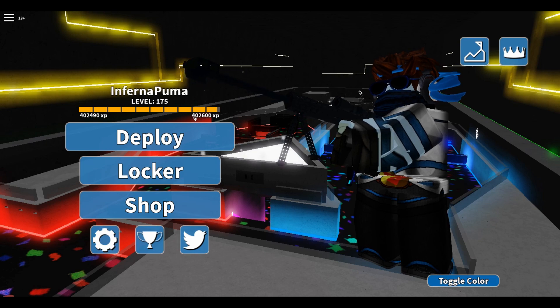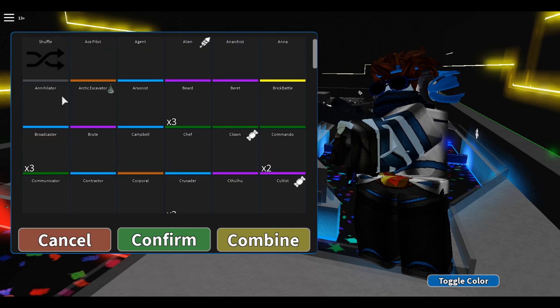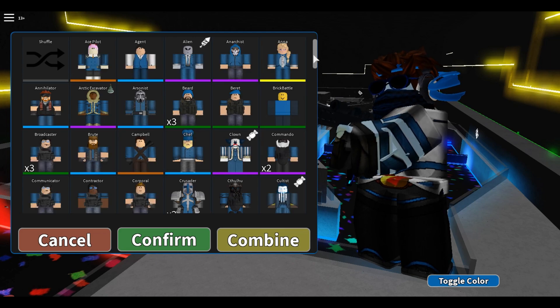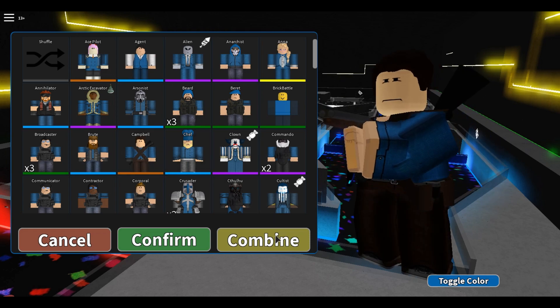Now first, what you're going to want to do is equip the Camp Bell character. If you don't have this character, all you have to do is just buy it from the shop. Either it's going to be in the daily shop, or you can just buy character crates and try to get him.